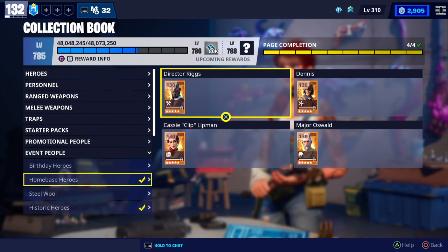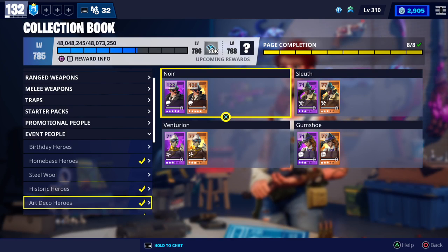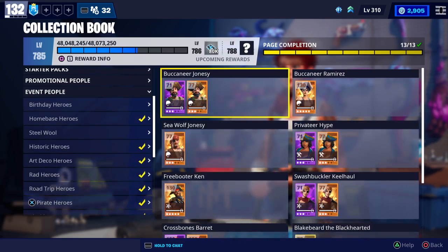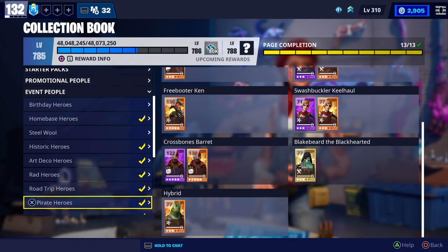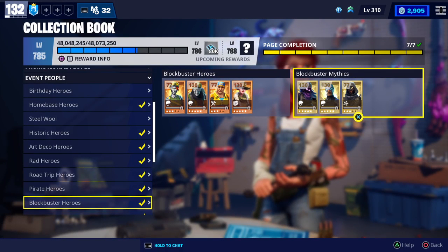Those two are maxed. All the home base heroes maxed, all the Steel Wool heroes maxed, all the historic heroes maxed. Two of the art decade — both the noir ones — they're maxed. All the road trip heroes maxed. Buck-near Ramirez is maxed, as is Crossbone. Both Crossbone Barrett's and Fleetfoot Freebooter Ken is maxed. Two of the blockbuster heroes are maxed and two out of three of the blockbuster mythics are maxed — so four out of seven total.